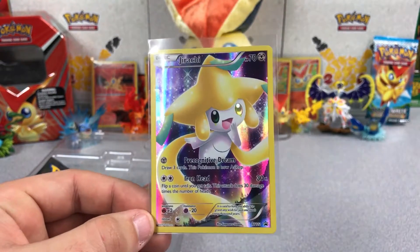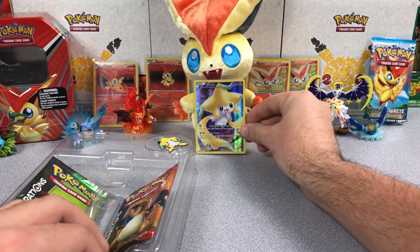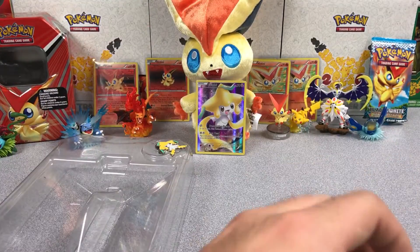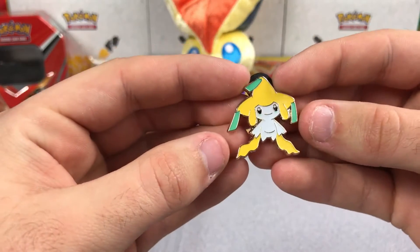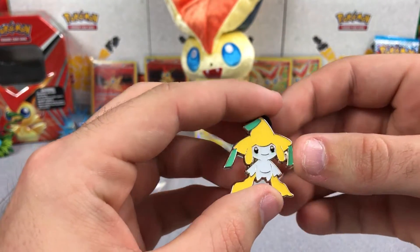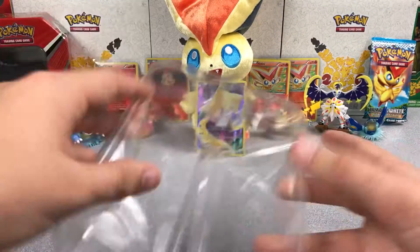Here's the Jirachi holo which is just absolutely beautiful. I love Jirachi — one of my favorite Mythicals. So let's go ahead and give that to Victini there. And then we get a code card — I'll go ahead and give this code away for the Jirachi collection. And here's the pen, which is pretty awesome. I really love these pens guys, I'm getting quite a few of them actually.